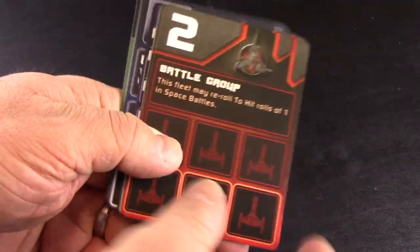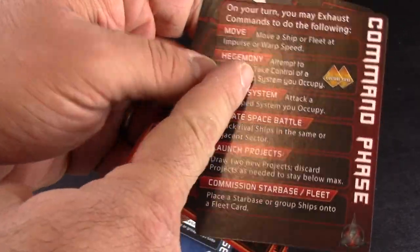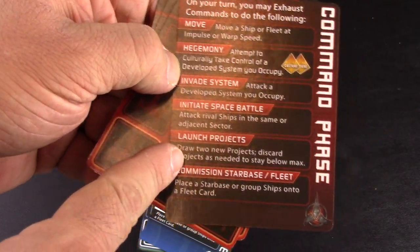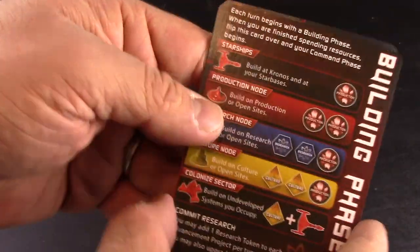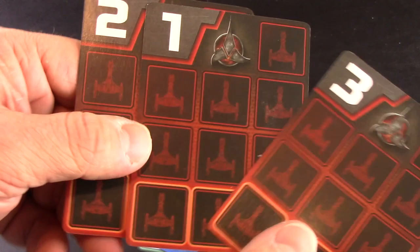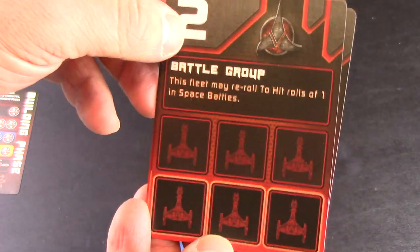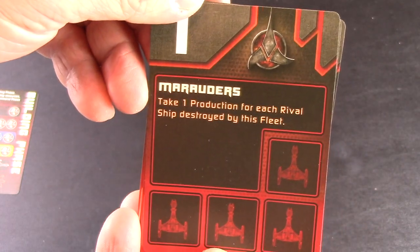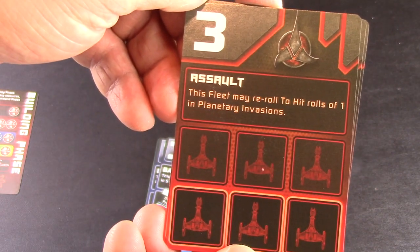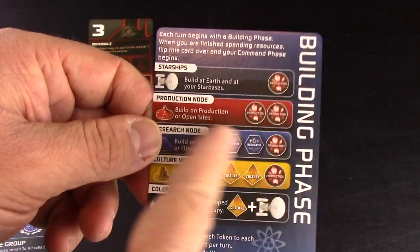I realized I didn't go through every little detail in the unboxing, so I wanted to add an addendum. I missed the fleet cards and the player aid, which has your command phases: move, hegemony, invade system, initiate space battle, launch projects, and commission starbase or fleet. It tells you all the different costs of each action on your turn. The Klingons obviously have a bigger fleet card - they have battle groups, and it's tailored specifically to that faction, which I really like.